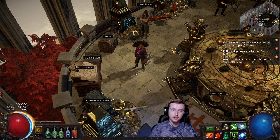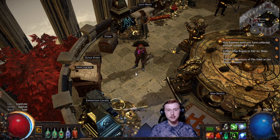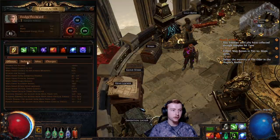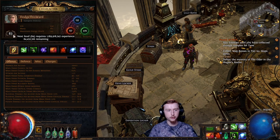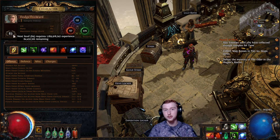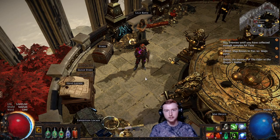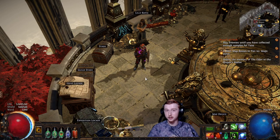I am playing a Herald of Agony Pathfinder using Ward, Evasion, Spell Dodge, and Spell Block. We are level 83 right now. I've really only started to get the character fleshed out, and there's a lot of changes I'm actually going to be making very shortly, because I did a lot of Path of Building work — I wasn't happy with how things were going and where my POB was going to end up. But I wanted to go over the theory behind the build and where I hope it'll end up.